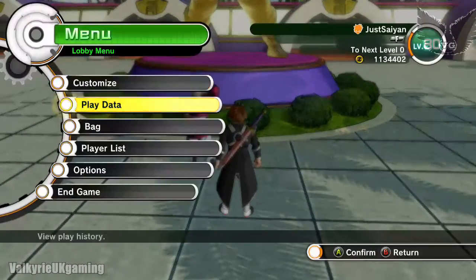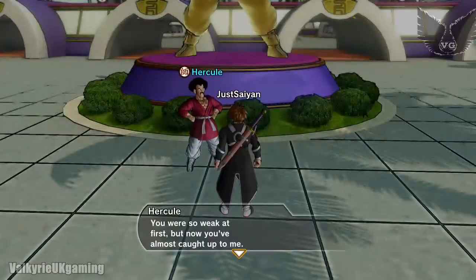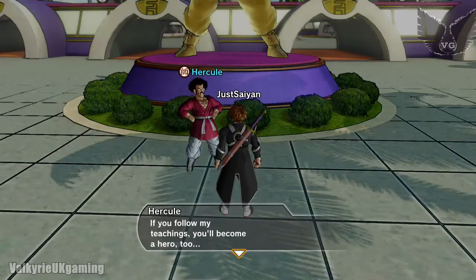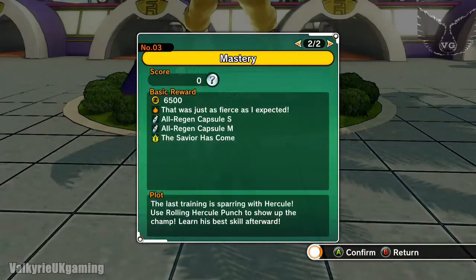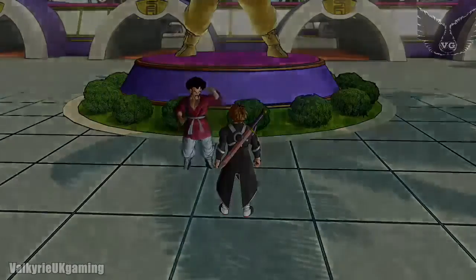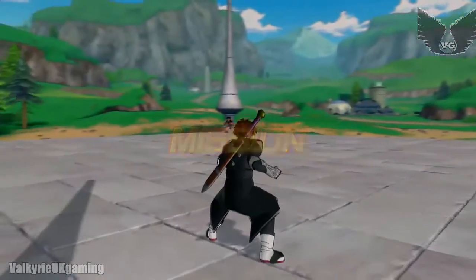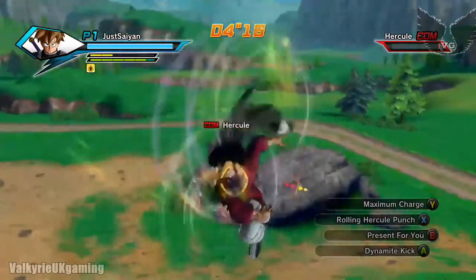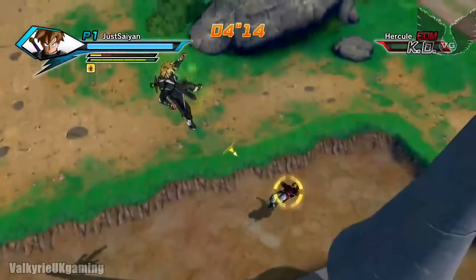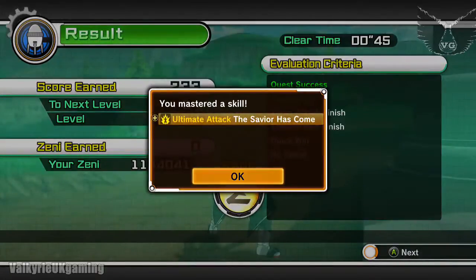Once you've maxed out your affection with Hercule, you'll get your last mission unlocked to complete your training, but you need to finish him off with the Rolling Hercule Punch. It's only a 1-star mission, so he has ultra low health. Beat him down and then finish him off with Rolling Hercule Punch — it can be a little bit difficult to land at times because there's quite a build-up to it. Then once you conclude that, you'll get Savior Has Come, which is an ultimate attack and the final reward for Hercule.